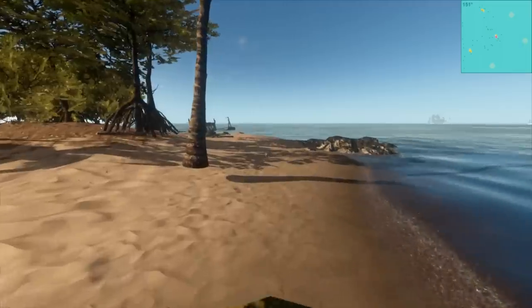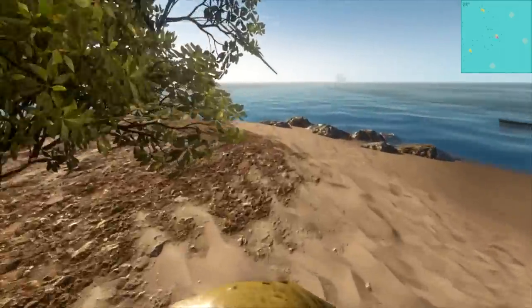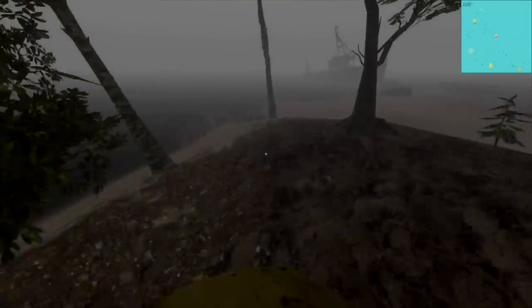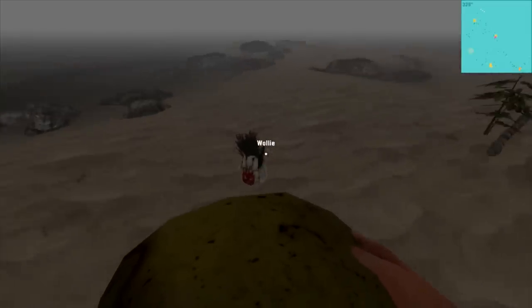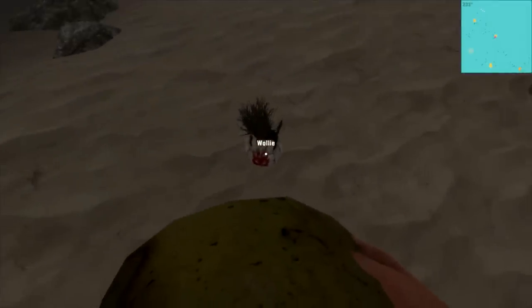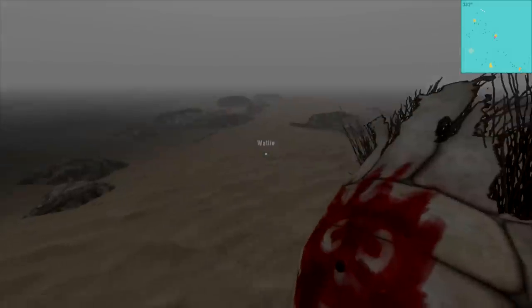I seem to have lost my raft. I might have to make another one — no big deal. But it seems like there's logs here, so I don't know if I've looted this island or not. I've already been here. How did I miss a Wilson that was on the beach? Like, I would understand if it was kind of hiding in here, but somehow I missed a Wilson that was on the freaking beach. Okay, well, we found Wally. That's good.